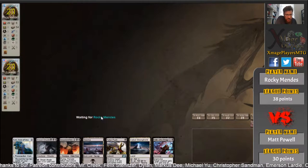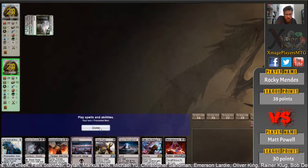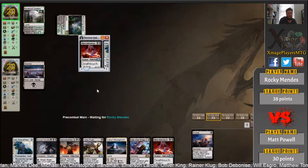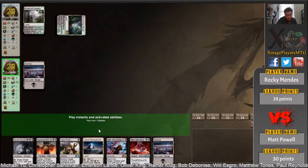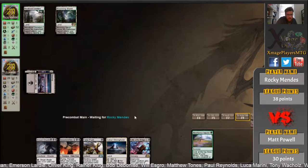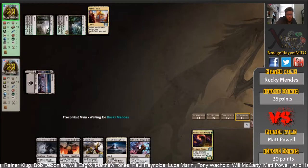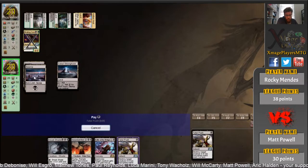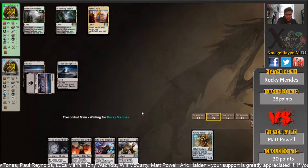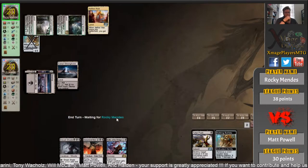High risk, high reward here. Dreadshade is turn four at the earliest, and he's got removal in Fatal Push, but he needs help top-decking lands — no turn-one Llanowar Elves this time. The turn-two Gifted Aetherborn option is still on. Duress is going to find something — probably take Karn to be safe. Yep, Karn goes down. Gifted Aetherborn because he drew a swamp for the turn, but Rocky is down to three cards.